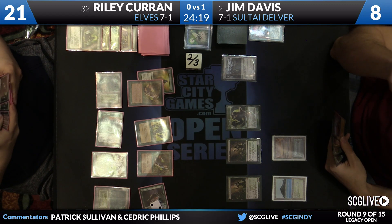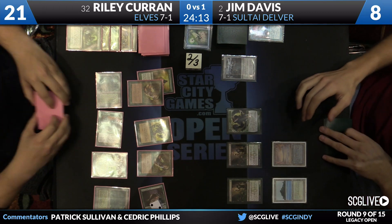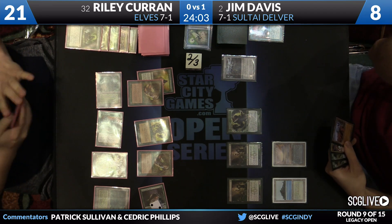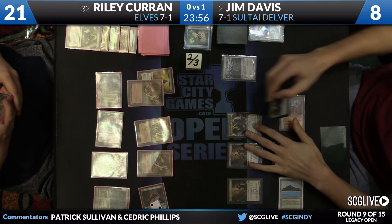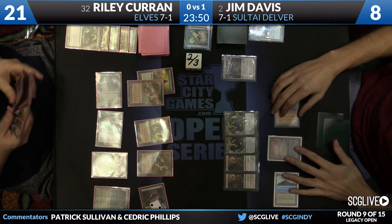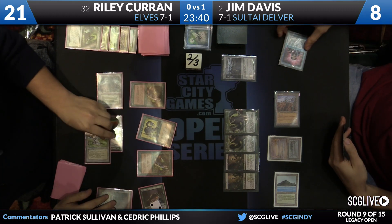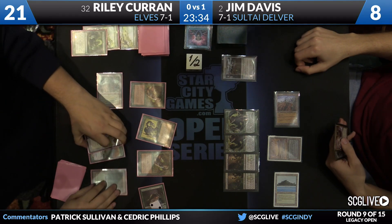Still a tough spot for Jim. He needs to keep up some pretense of having interaction that matters, though his hand is not great. He does have an Abrupt Decay to get the Scavenging Ooze off the table, but at that point Riley gets to go wild with Symbiote plus Elvish Visionary. Really tough set of circumstances for Jim. There's Wasteland, here's Tarmogoyf. What Elves can very easily do is gum up the ground so you can never make a good attack — it's almost their specialty.